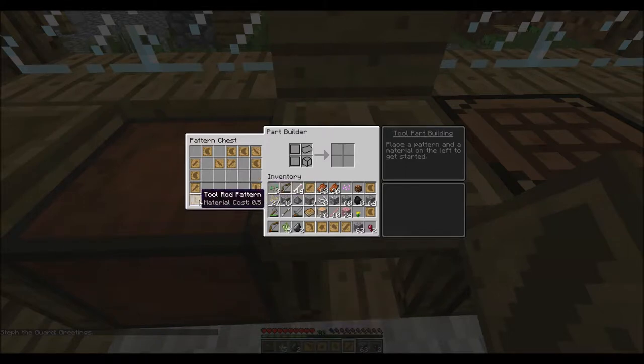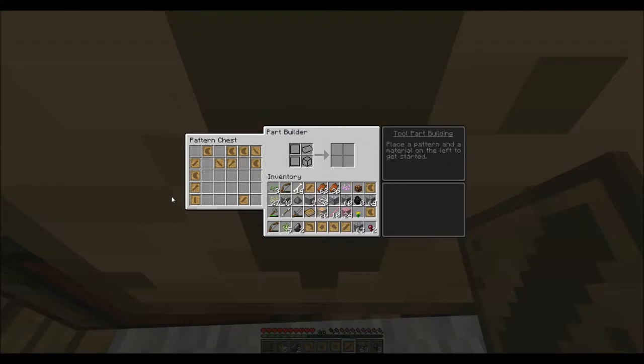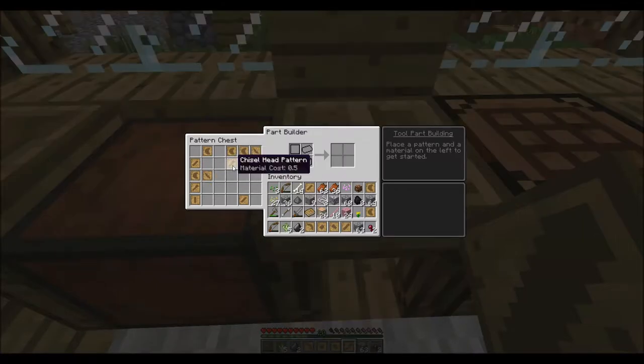We have another tool rod pattern — we don't need that one. We got a chisel, another chisel — we don't need that. Full guard — this guy made a crap ton of full guards for some reason. A wide guard. That's the free stuff he made. Knife blade pattern — we don't need that either.